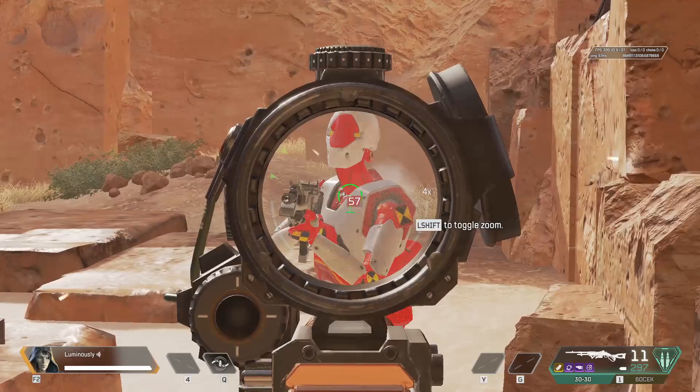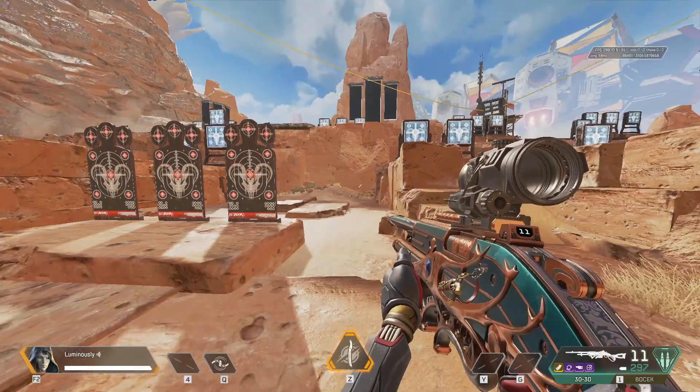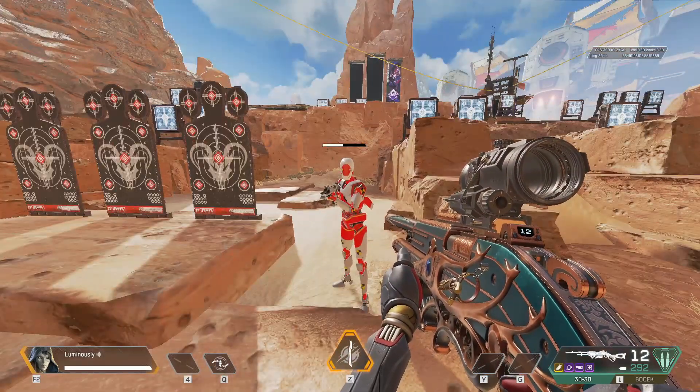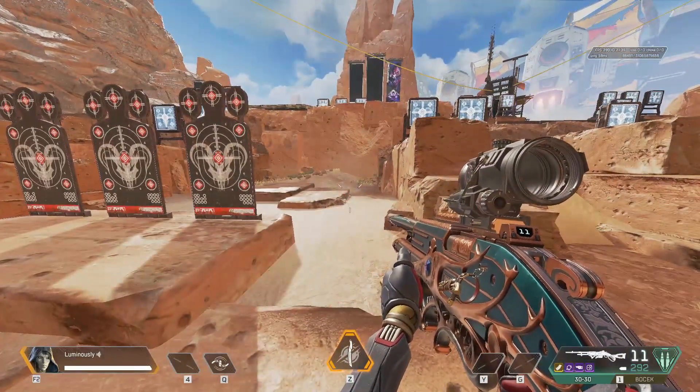The 30-30, when charged, hits for 57 against the chest, and rapid fire is 42. With the Shattercaps hipfire, it hits for a straight up 49.